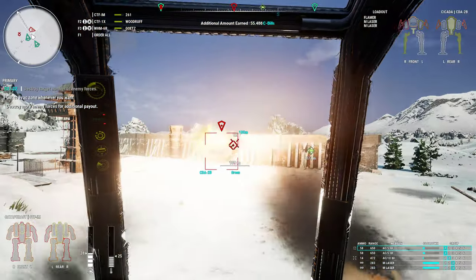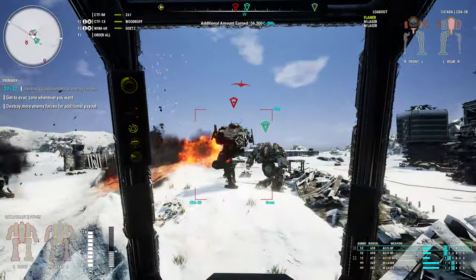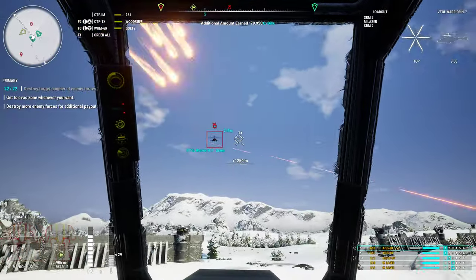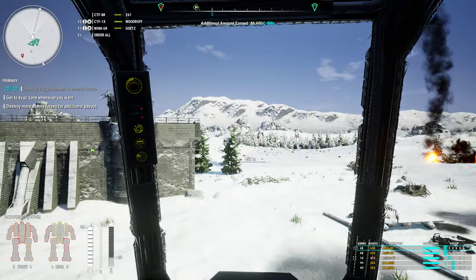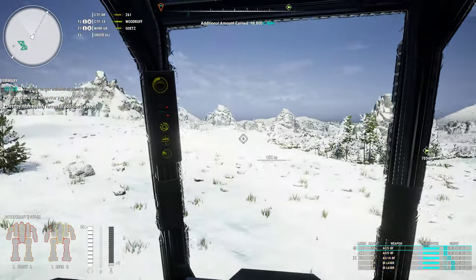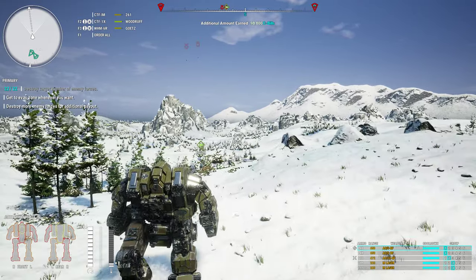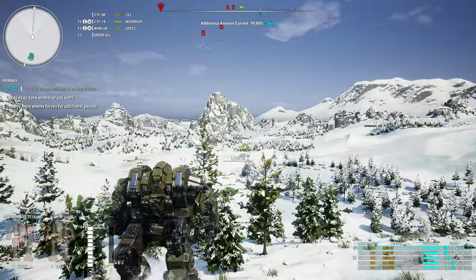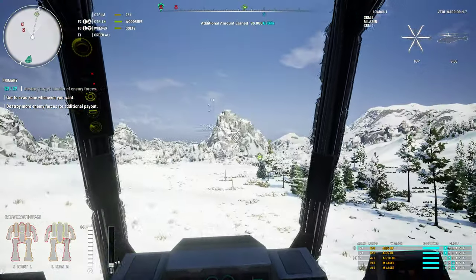Down goes another one. And my least favorite of all — the Cicada. Now, why I don't like the Cicada: it is a light mech and it moves pretty fast, and it also has a very nasty bite. Whenever you see a Cicada, you want to destroy it as fast as possible. I really don't want to risk it because my mech is beginning to go critical. My leg is red and my mid torso is also red. But I'm gonna see if I can get these last targets.